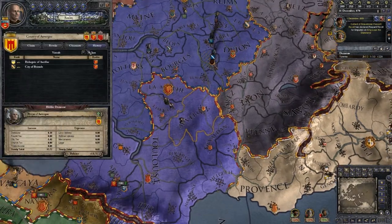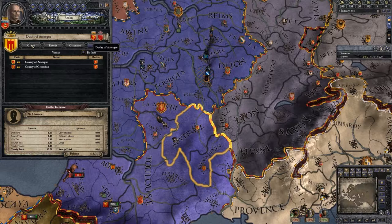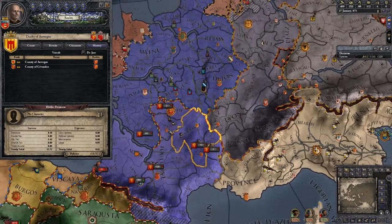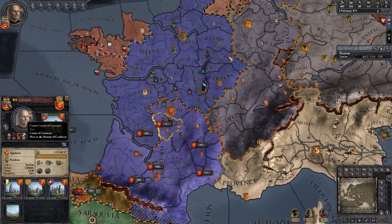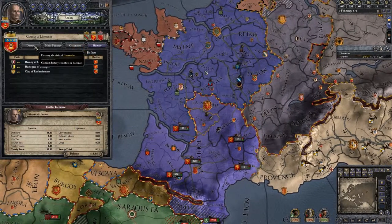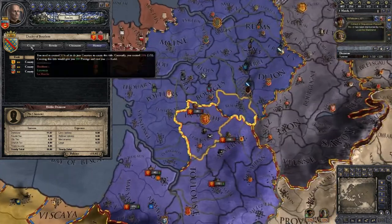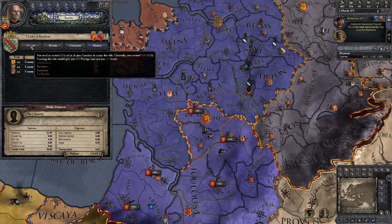We can see right now what it requires to be able to create the Duchy. We need at least 51% - yes, I need all two of them unfortunately, and this one as well - probably two counties here to create this Duchy. Wait - yes, I need 51%, so that is two thirds.